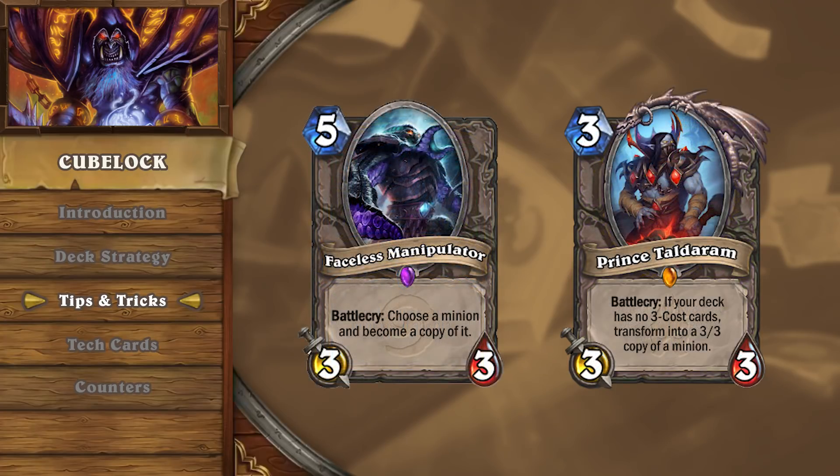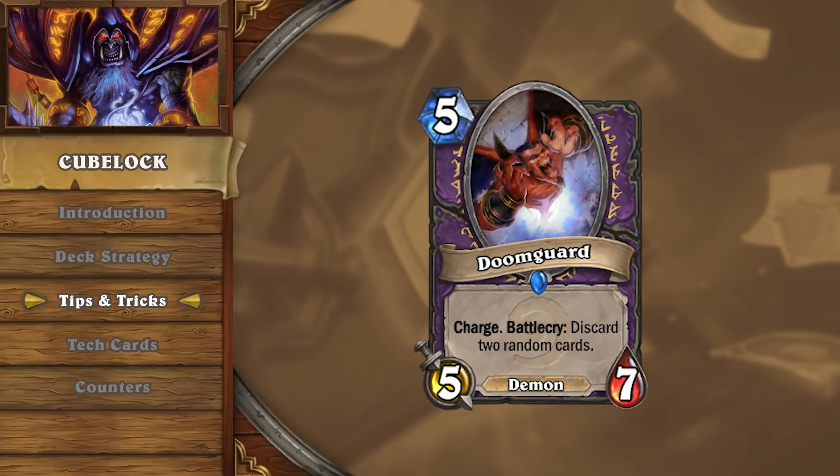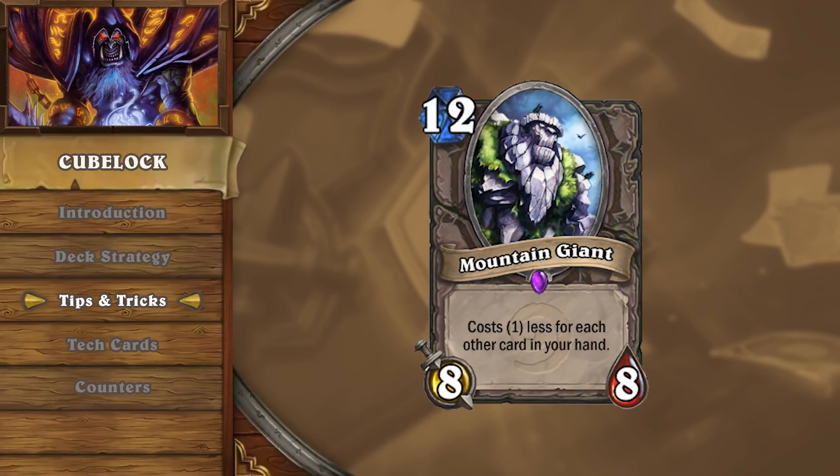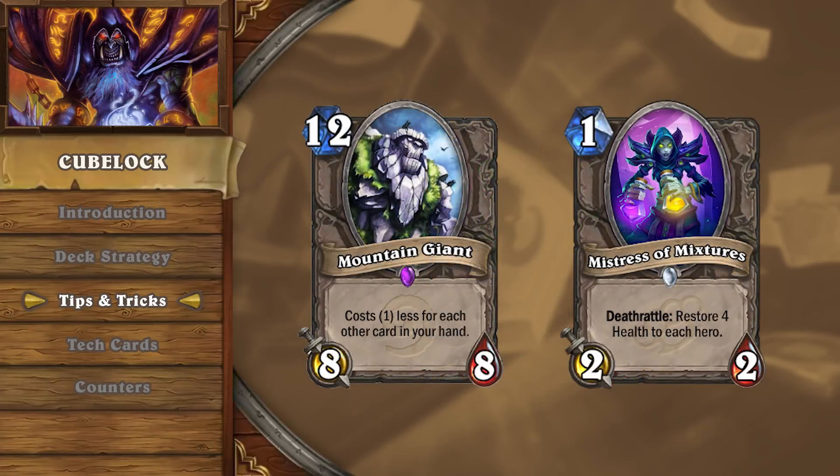While saving Faceless Manipulators and Prince Taldram for your cubes can be tempting, don't tunnel vision on using them solely for the Doomguard combo, as you can be extremely versatile with what you copy. For example, against slower decks you can copy your Mountain Giants, adding a significant level of pressure on your opponent. Against faster decks, you can also copy your opponent's minions to stick something on the board. Similarly, saving your cubes only for combo pieces may not always be correct, as some situations will call for duplicating your Mountain Giants or healing a large amount from Mistress of Mixtures.